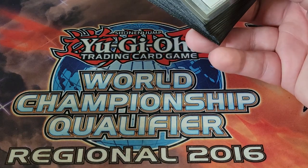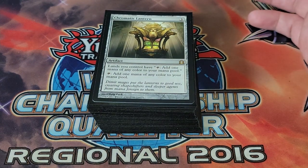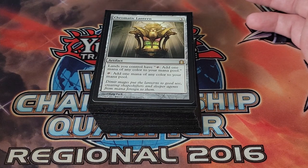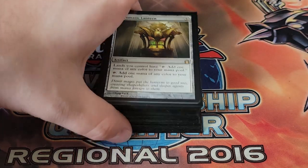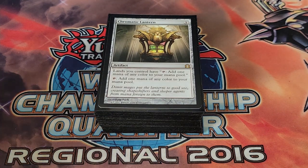Now for the second half of the deck which includes the lands. We're also playing Chromatic Lantern — lands you control can add one mana of any color to your mana pool, and you can also tap the lantern itself for one mana of any color. Really good for fixing mana in a five-color deck, making sure we have the right type to cast what we want.